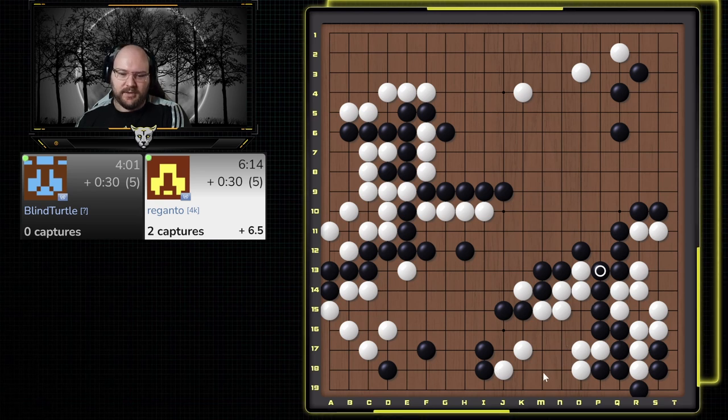If he has to come back and live here, now that this is strong, I can come and invade the top side. It definitely feels like he needs to live here. If I play here he goes here, I just go here and then I can connect. He's trying to do something — I think we're just going to run out and capture this stone. We have lots of liberties here so we're not too worried about this cut. If he cuts here, we probably just atari this way and then atari this way. If he extends, we can atari this way, push this way, and we have liberties where we can capture this first.